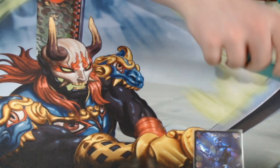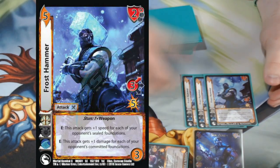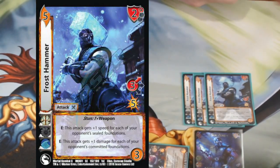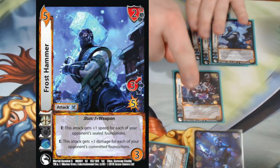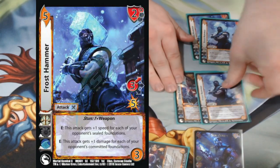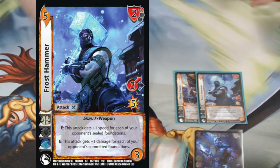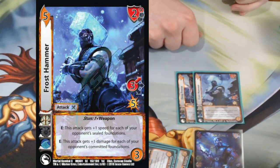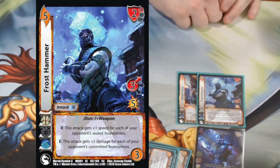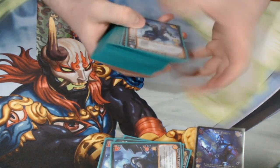Up next is Triple Frost Hammer — the other main kill card in the deck. This is our one-two punch: Deep Freeze and Frost Hammer. This card gets plus one damage for each of my opponent's committed foundations and plus one speed for each of my opponent's sealed foundations. So the play is: Deep Freeze to seal up to three of their cards and stun three them, then use Sub Zero to seal and commit one more, use Frost Hammer, then seal and commit one more, use Frost Hammer again. That's six committed cards — six extra damage and five extra speed. This thing hits like a truck.